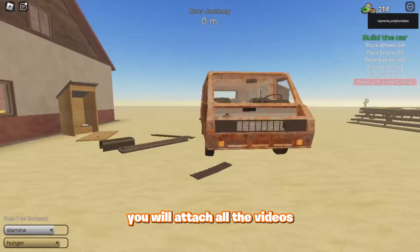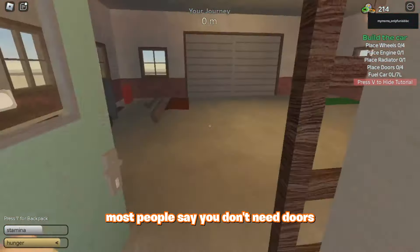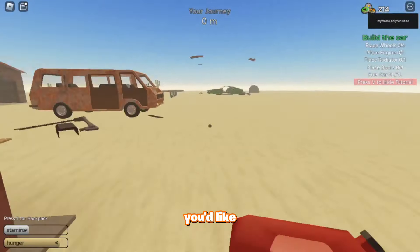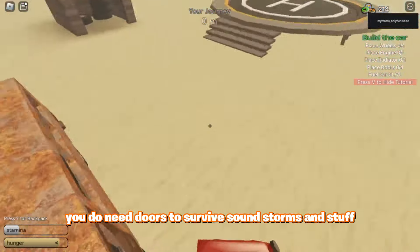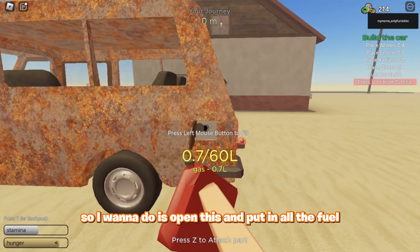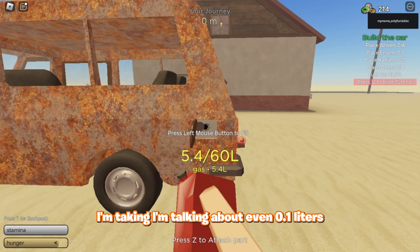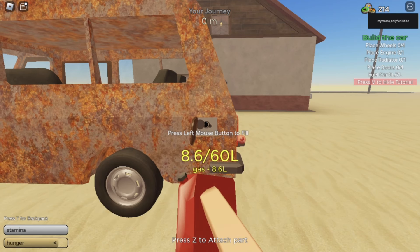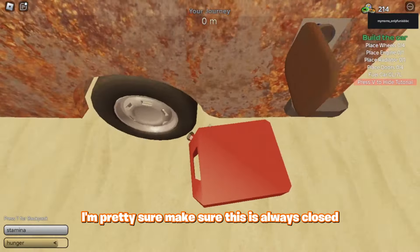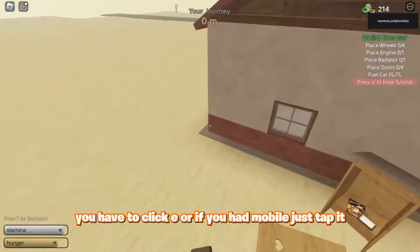I'm going to build it like that. If you want to attach all the wheels, make sure you always have your doors. Most people say you don't need doors, but that is completely wrong — you do need doors to survive sandstorms and stuff. What we want to do is open this and put in all the fuel. I'm talking about even 0.1 liters. Make sure this is always closed. You have to click E, or if you're on mobile, just tap it.